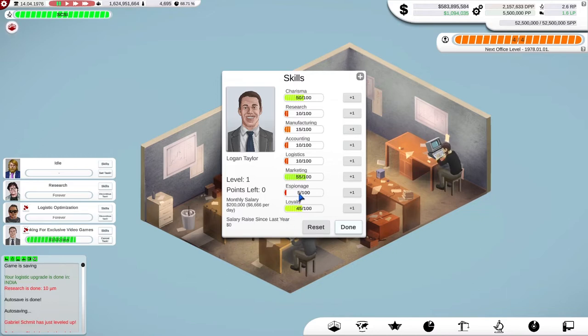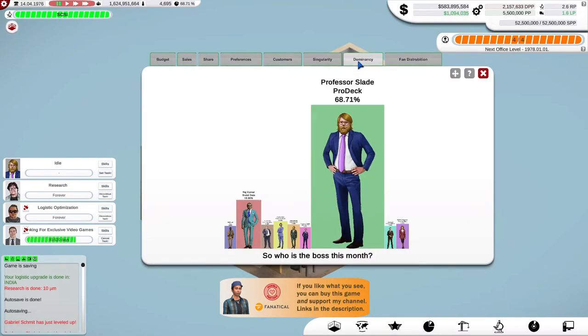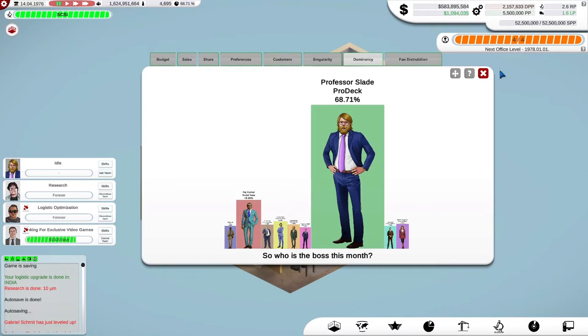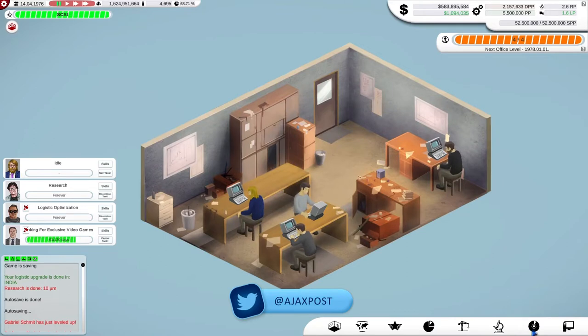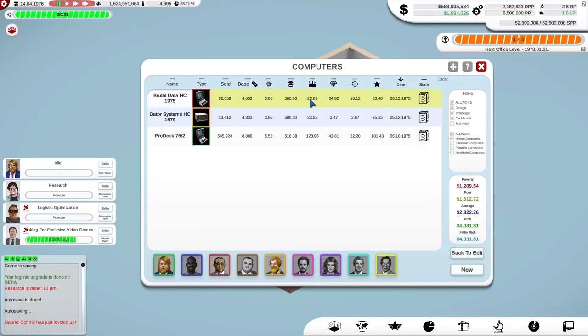Espionage — I'm not sure I want to use that just yet because I have a suspicion that I'm ahead of the market. I have got over 68% of the marketplace in terms of sales. I'm 50% ahead of my nearest rival, Brutal Data. They've just released a new computer, in fact just four months ago — the back end of 1975.